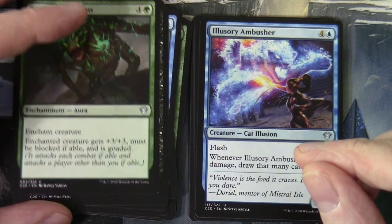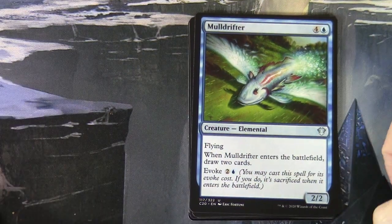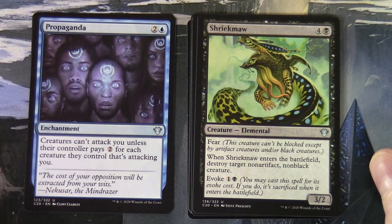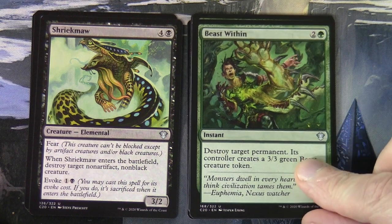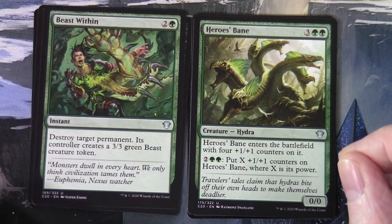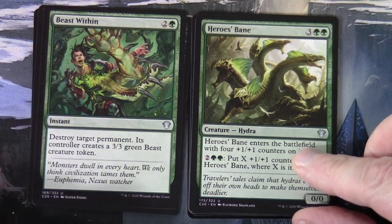Illusory Ambusher is four and a blue — flash; whenever it's dealt damage, draw that many cards. Mulldrifter is in here, which makes sense given we're in blue — a good source of card draw. Propaganda is also in the deck. Shriekmaw is in here, which is unsurprising for a black commander deck. Beast Within is a nice piece of green removal — you can also use it on your own permanents.